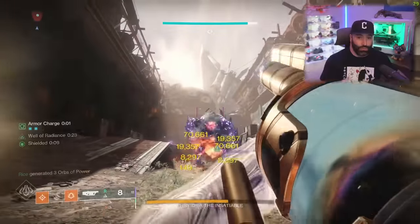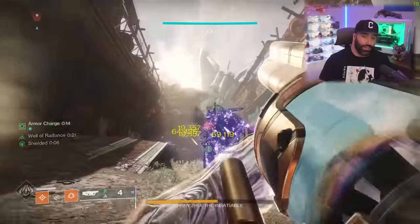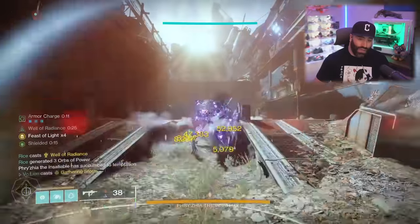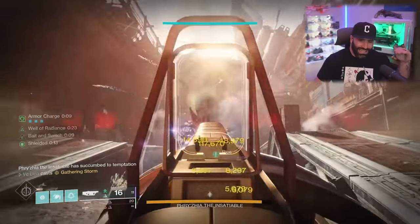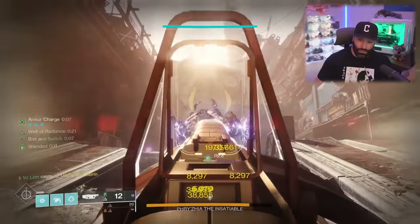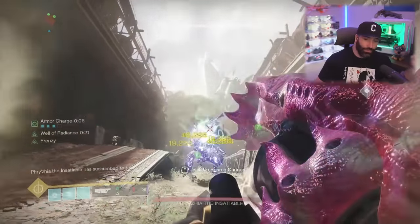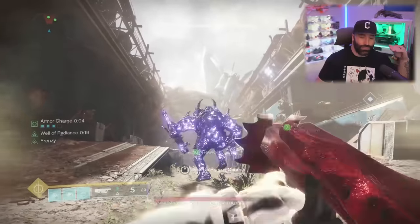In a day-one raid scenario, you could run a tether for your debuff and have six people on grenade launchers. The reason grenade launchers are really good now is the ammo economy. Cataphract has 29 shots; Baron GL, the surrounded one everyone loves, has 35 shots — it's a rapid frame so it does slightly less damage, but it's still really good.